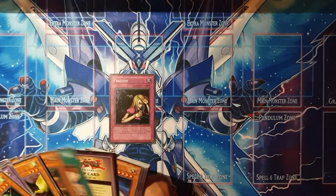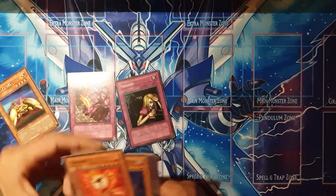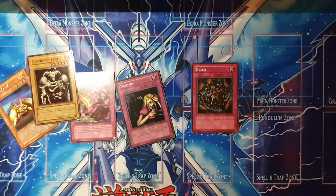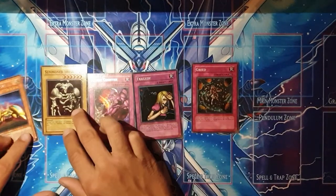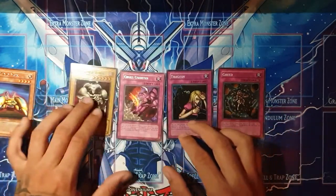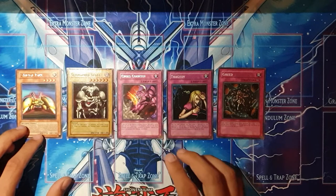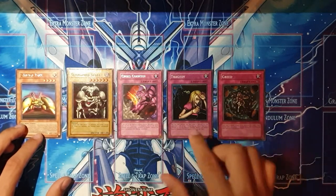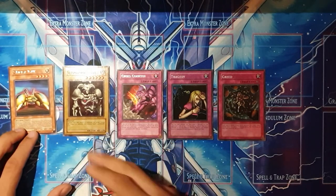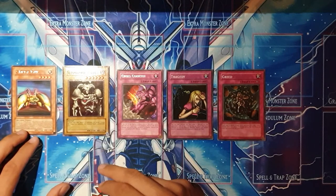Let's see the most special cards: Threatening Roar, Greed, and of course the Summon Skull. So we had two Supers — Tragedy and Greed — and the Summon Skull, plus two Rares: Z-Metal Tank and Cross Counter. Very happy to pull three Holos and two Rares, and especially the Summon Skull. I think that's one of the best you can get out of the set Dark Beginnings One — very happy with that one.